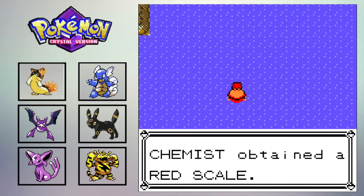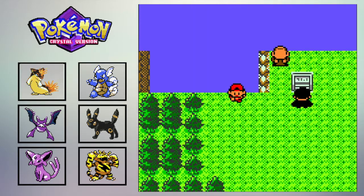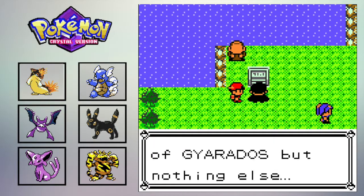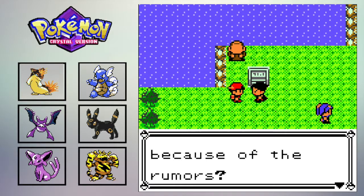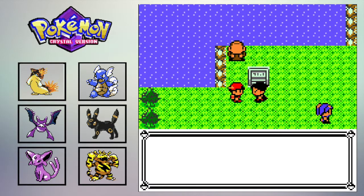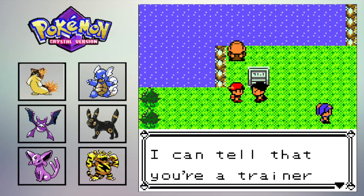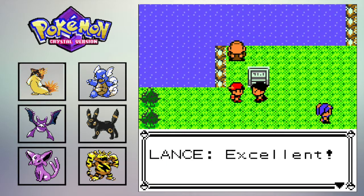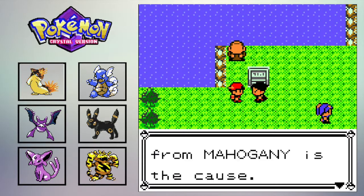We've now got a shiny Gyarados. We're not going to use it through the playthrough so we're sending it to the PC. We've also got the Red Scale. We're going to go get the Experience Share now. That's Lance — let's talk to him. He says it's like a flood of Gyarados but nothing else, so the Magikarp are being forced to evolve. He heard some rumors and came to investigate. He can tell I'm a trainer with considerable skill and asks if I'll help him investigate. It seems the lake's Magikarp are being forced to evolve by a mysterious radio broadcast coming from Mahogany.